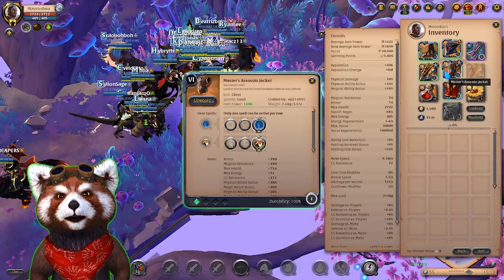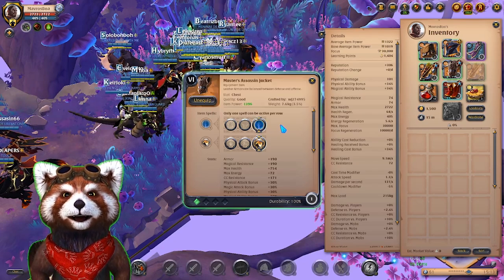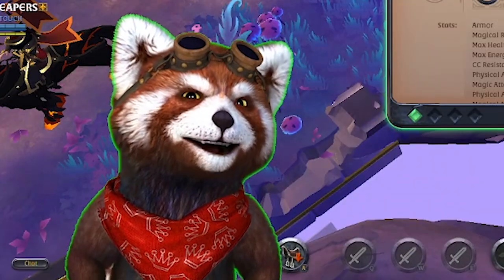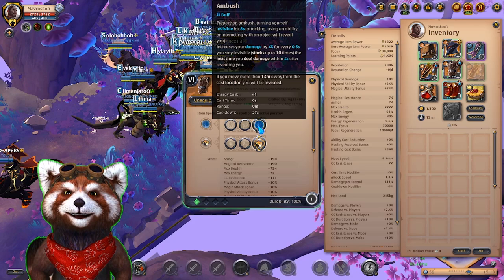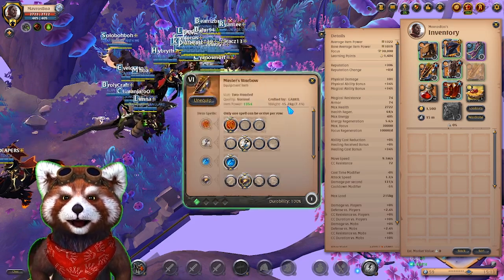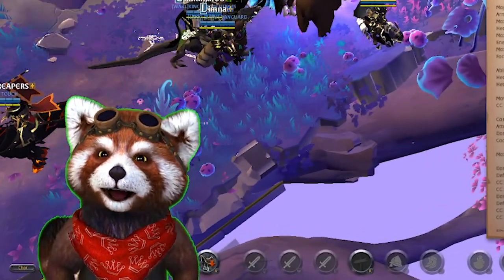Almost every warbow build tends to use the Assassin Jacket or the Ambush. It's really good for avoiding big damage, but also good for waiting on your cooldowns of other important abilities. It lasts for eight seconds, and so eight seconds off of the frost shot cooldown is a lot of time. You could also reposition yourself so that you're in a better position to kite as well.